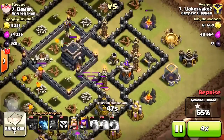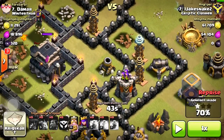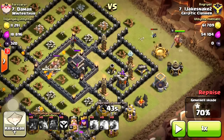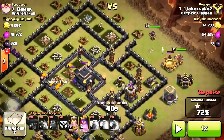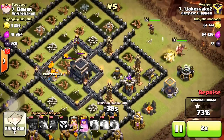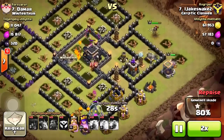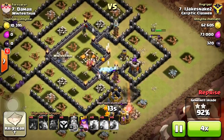I would always save your heroes for last because you'll always have some type of defense left. I got kind of lucky that there was only a mortar and a couple teslas — that's not a big deal for my heroes. I would have saved my heroes if there was a whole section left and gone for the town hall if those minions weren't there.